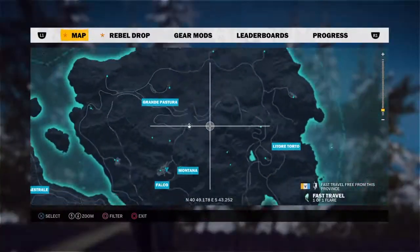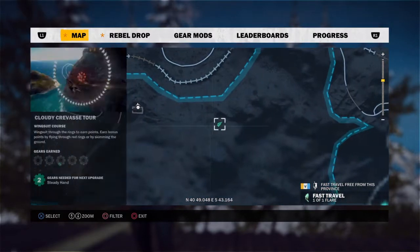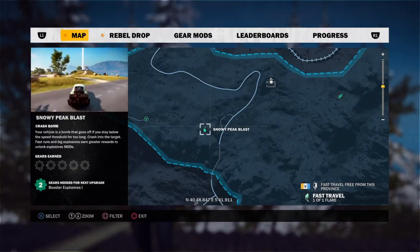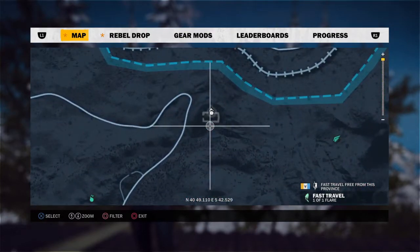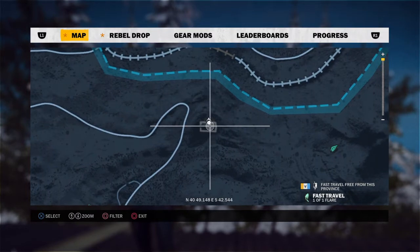First things first, fast travel to either Cloudy Crevasse Tour — not sure how to pronounce that — or Snowy Peak Blast. But if you haven't got either of them, then go to Falco Maxim Centcom. It's at the top of Montana. You can see that little outline of the warehouse there. I'll put the coordinates of the location into the description as well, don't worry about that.